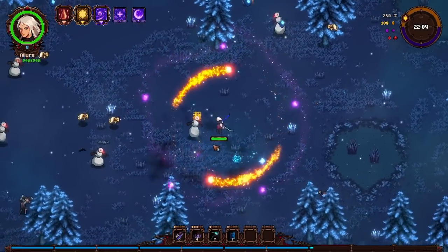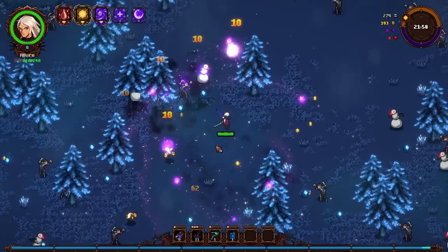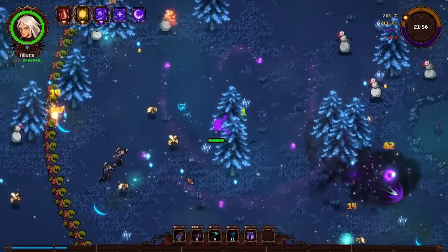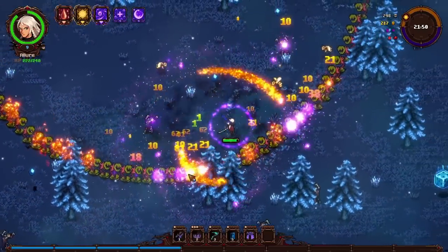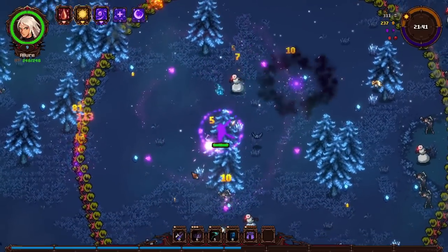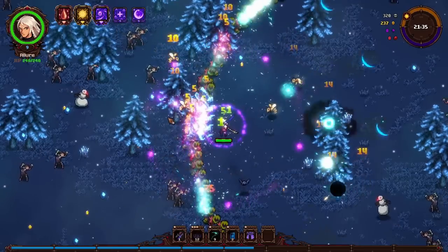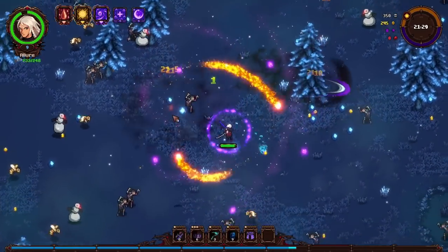I wonder if this is either a holiday event or if there's just a random chance of it being winter — I haven't the foggiest. Shields for three seconds upon draining, cooldown ten seconds, shadow around you. I'm taking damage but I'm also healing nonstop. Working great for me. I guess I'm just going to hang out here and see if I can cook my way through some of these. I guess they just disappear over time. It was worth a shot.